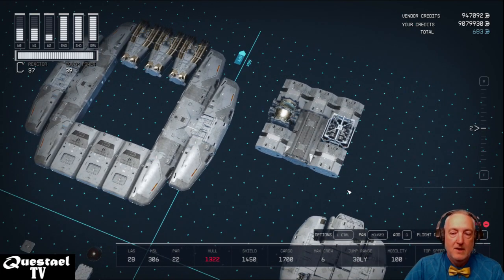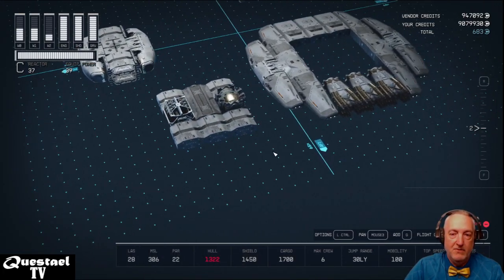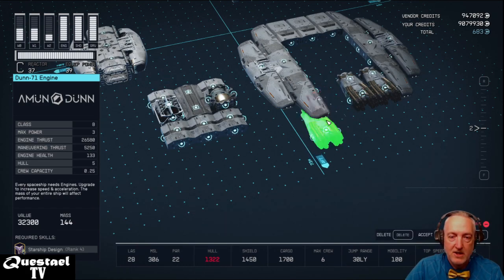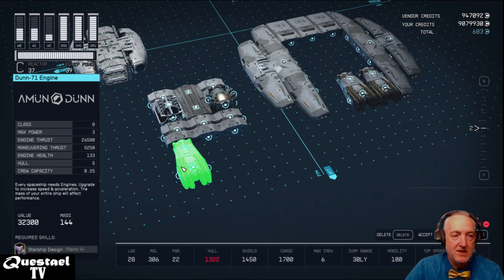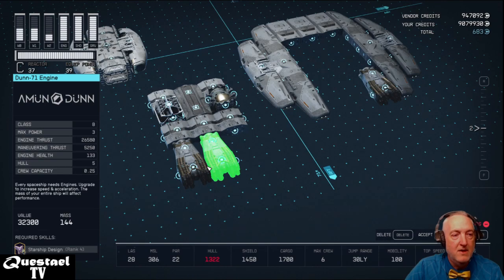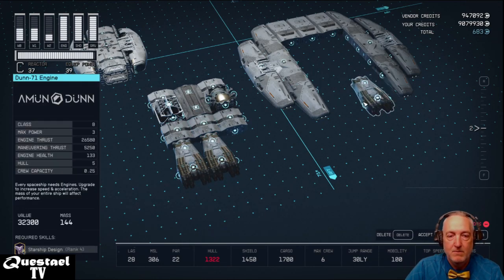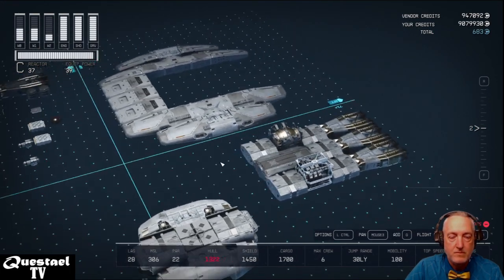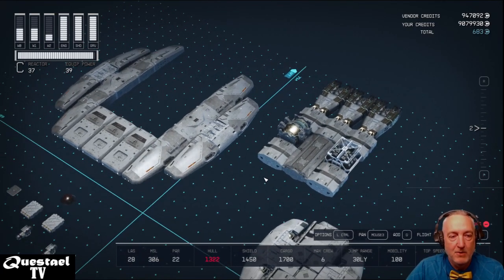Behind these we place three Deimos Hulls. Hit Ctrl+G to copy a piece and pull it over — faster than choosing from the selector. We also need engines. The flattest option that matches the cowling is the Amund DUN-71 Engine, producing 5,250 maneuvering thrust each, requiring Starship Design Rank 4. We place three of those behind the Deimos Hull A.